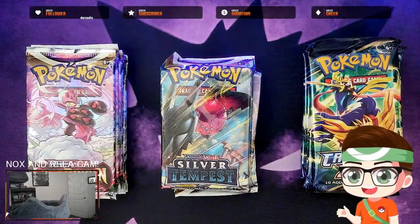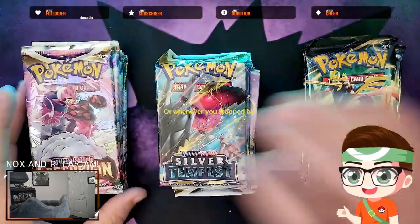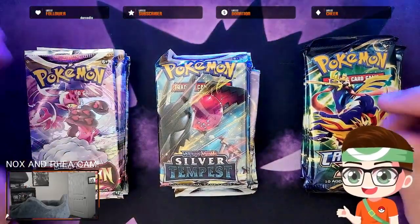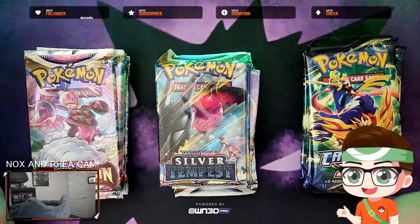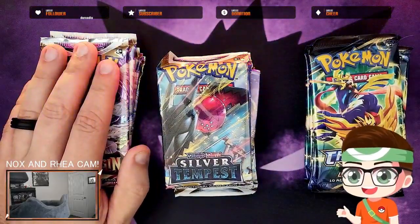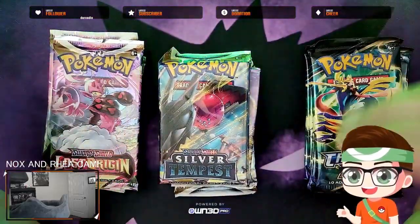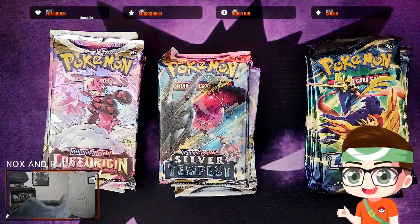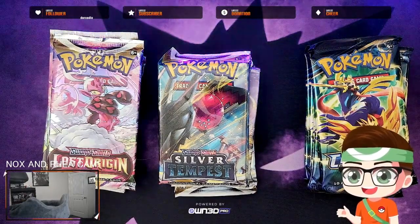Hey everybody, welcome to the Saturday stream. We're going to continue on with our art sets that we did last Saturday. We did have the Pikachu Trainer Gallery from Lost Origin. If you haven't watched that video, go back and watch it, but the reason we do this is because I think these were the three best art gallery sets — the Trainer Gallery, the Galarian Gallery in Sword and Shield. We're doing six, six, and six to see what we get. After that, we're going to jump into the next playthrough of our Brilliant Diamond playthrough.